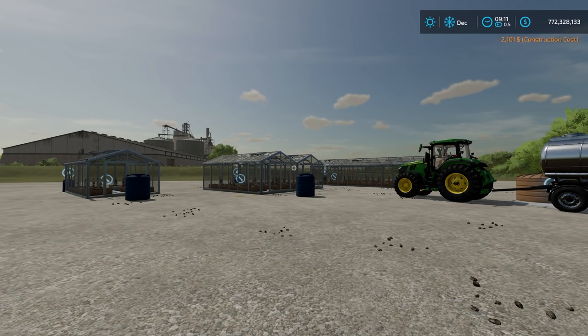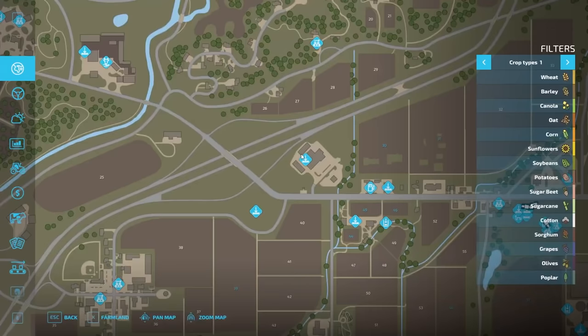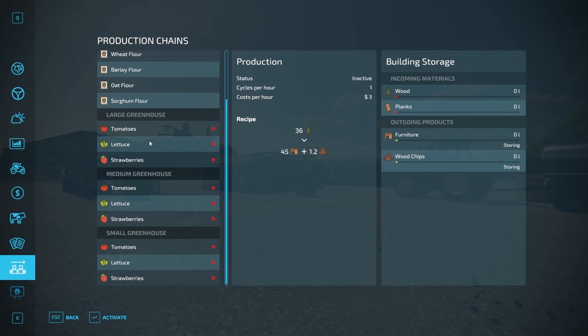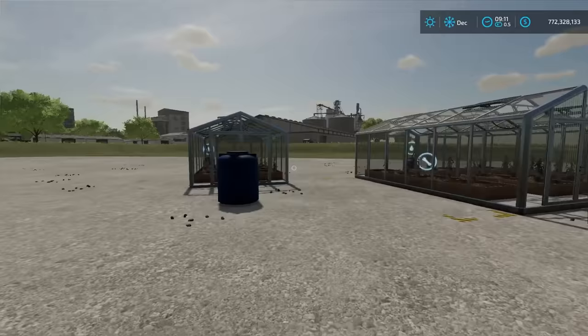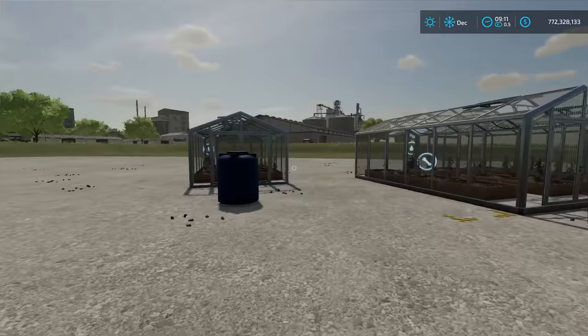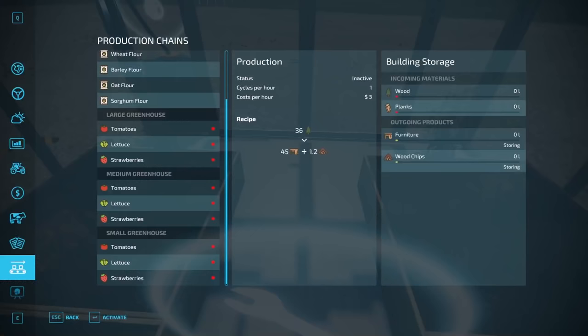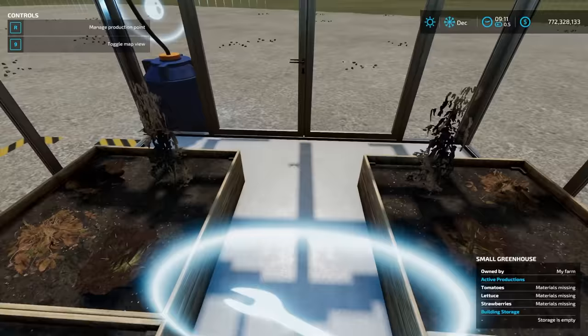The second thing we want to look at is the productions menu. There are two ways to access it. The first one is hitting Escape on PC and going down to your productions menu. The second way is to come up to the greenhouse, left-click to open the door, come in to the wrench, and then open the help menu — upper left-hand corner — it says R to manage production plant.